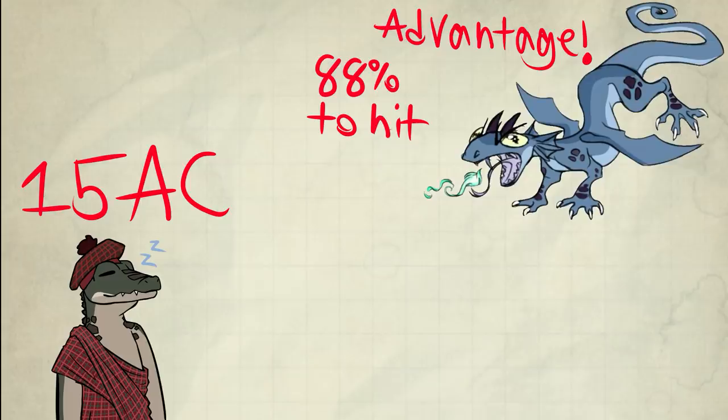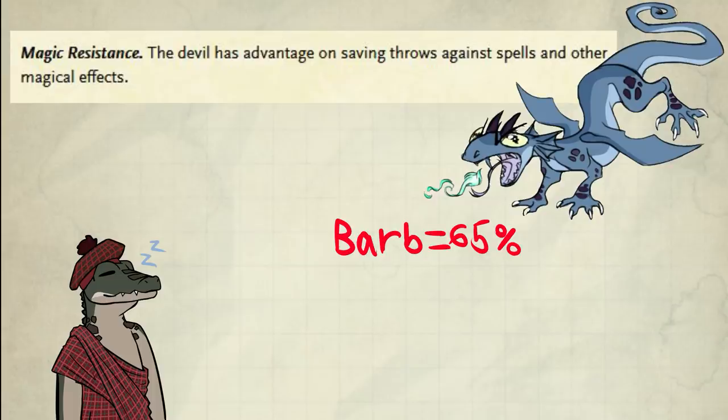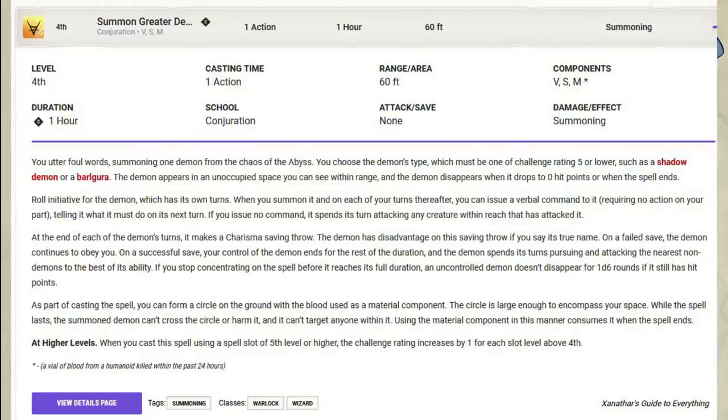Last scenario: let's say I have advantage to my attack, 88% to hit. I succeed, you use this spell, then it's back to 65% — a normal roll. The same applies to advantage on saving throws, like magic resistance. That's actually a very cool boost to Summon Greater Demon. That spell is one of the coolest roleplay spells due to the high risk it has, and Barbs can make it so there's less of it.